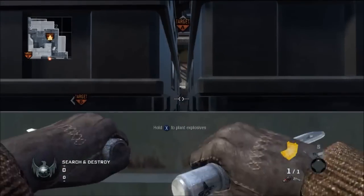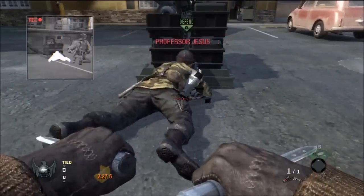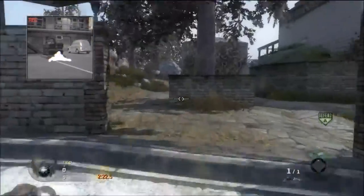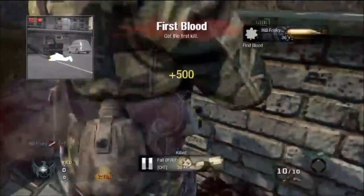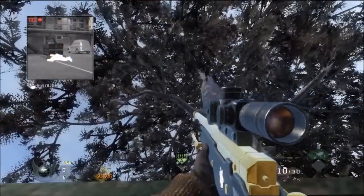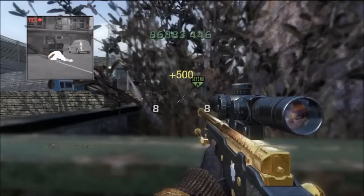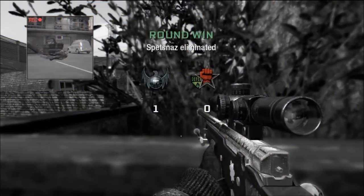Starting on Convoy Target A - plant the bomb on this side, then turn around and run back here. You have to dolphin dive or else it doesn't work. Crouch behind this tree next to the wall. I go on the left side because it's better, it's lined up more straight - the other side would go crooked and not work.